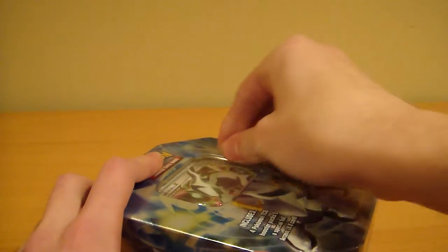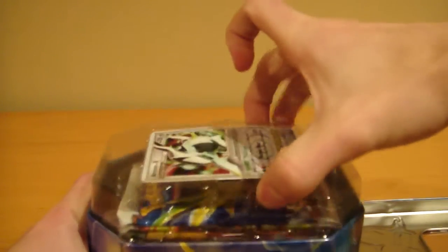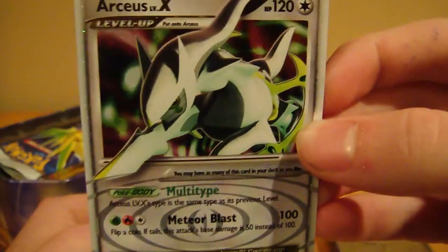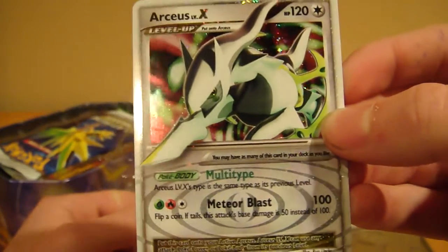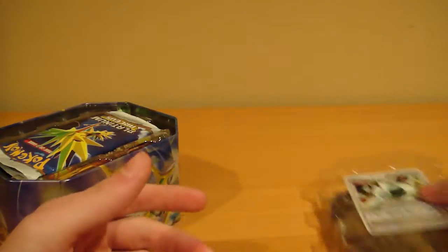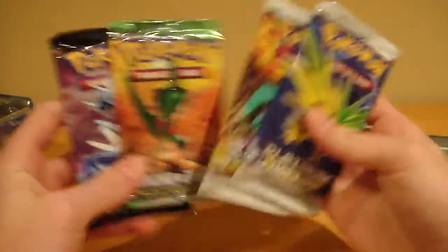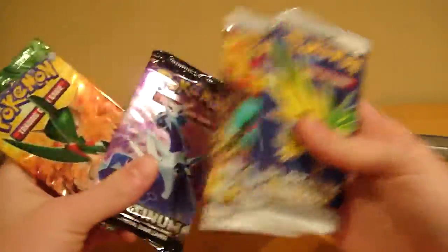I haven't opened up anything in a while, so if I can just open this, we will begin. If you guys know what I'm talking about, it came with five packs instead of four — it was like a special tin. Anyway, here's the RCS Level X. I'm not so much a fan of that artwork. So let's move on to the four packs: you've got a Platinum, a Secret Wonders, and two RCS Level X. We'll start with Secret Wonders.